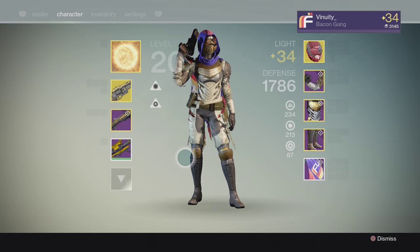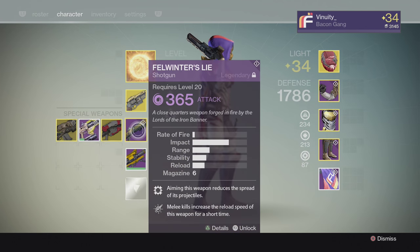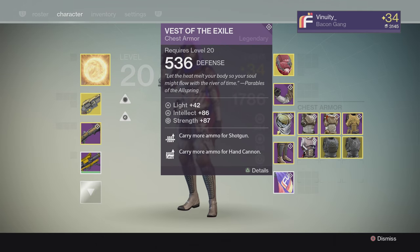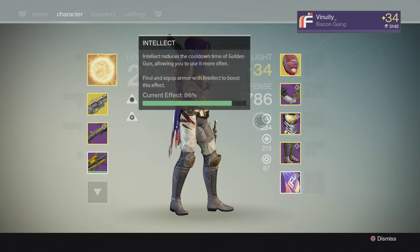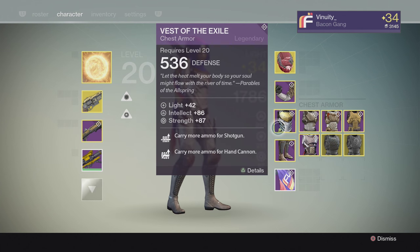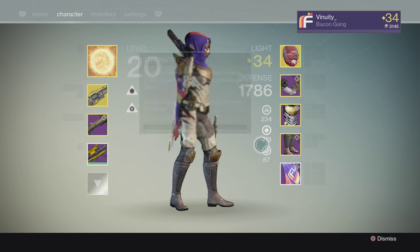I switched to my Hunter to show you guys another example. Here I have a Gunslinger with Last Word and Fellwinter's Lie. You can ignore the Hesit Vengeance. As you can see, this is a perfect chest — something I like a lot. It has Carry My Armor for Shotguns and Carry My Armor for Hand Cannons. That's a really good chest — that's like a lot of people's combination: hand cannons and shotguns. It has Intellect and Strength, and Strength isn't a bad thing — it's good to have a little bit.